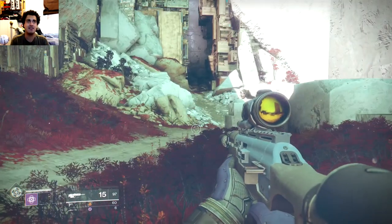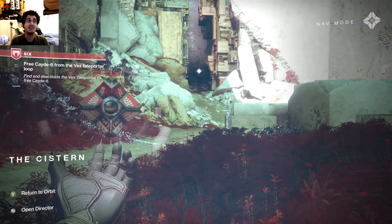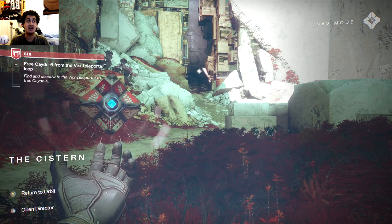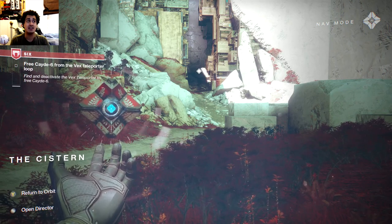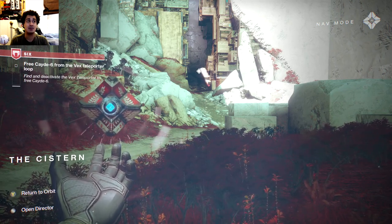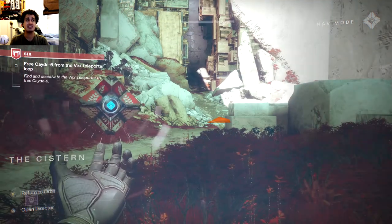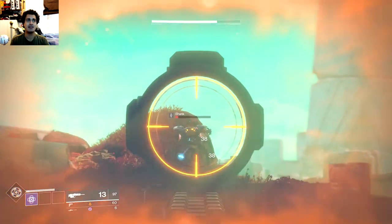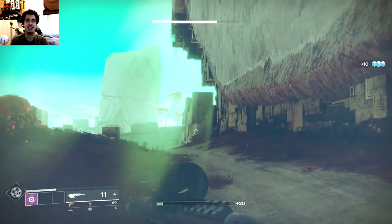Let's find out what we have to do. The objective is to free Sage 6 from the Vex teleporter loop, and find and deactivate the Vex teleporter. It's basically the same thing really. Oh, we've got some enemy shanks coming in.